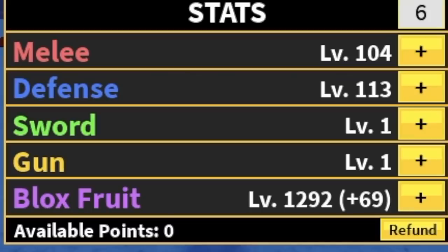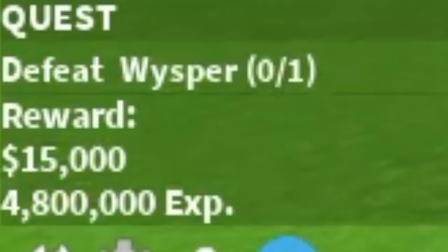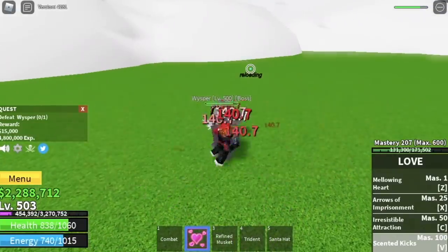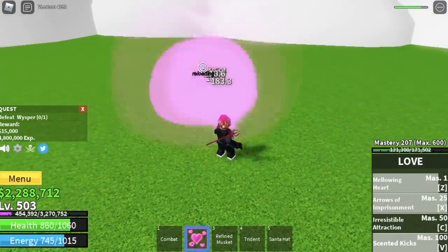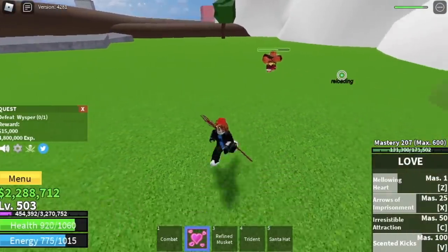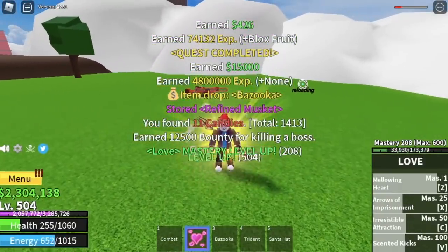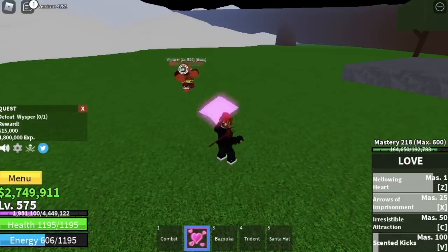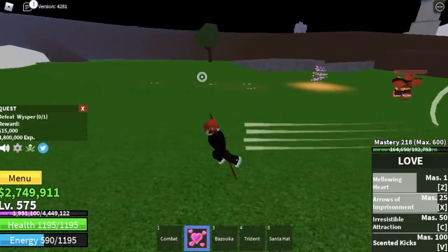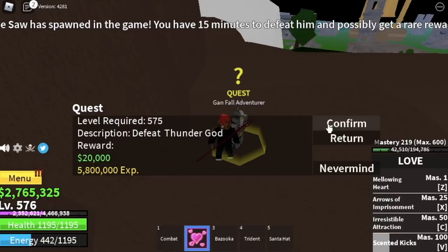Next up is Skylands. Stat check: 104 mil, 113 defense, 1292 Blox Fruit. We're going to start here with the Whisperer. We are really focusing on single target mini bosses. Just do server hop — high ground and server hop are our best friends. He's easy to defeat, just dodge the cannon. Every after skill, dodge. We got the bazooka! Because we got the bazooka, you can use all your skills and then use your bazooka so that his HP won't regenerate.